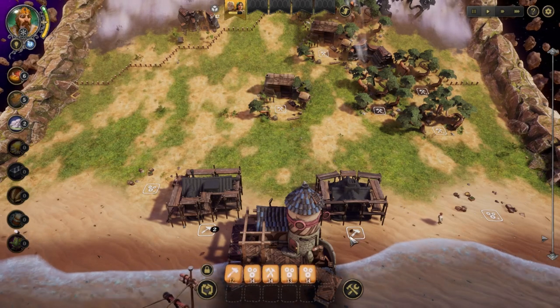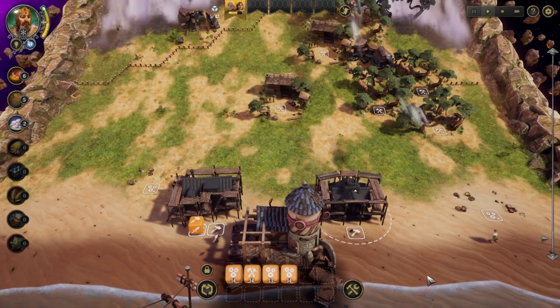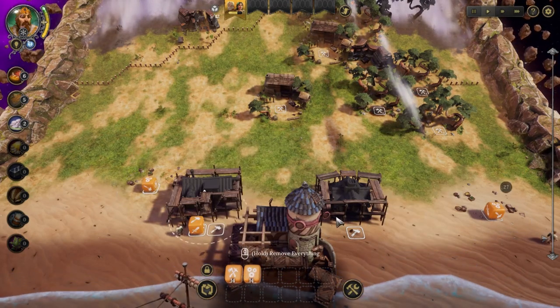Now I've got the dice back. I can actually build it — I need two resources but only have one right now. What I can do is place dice here and here to gather more resources.